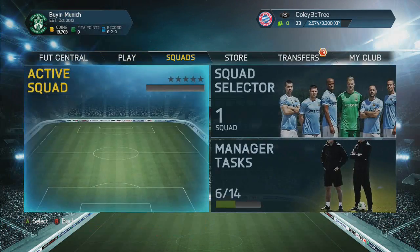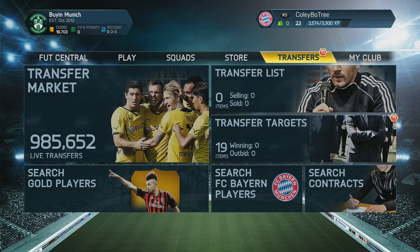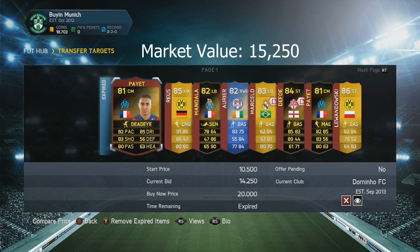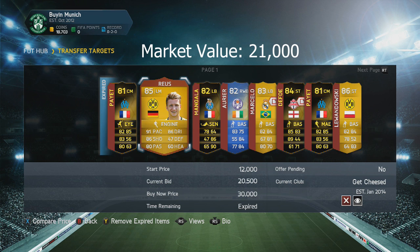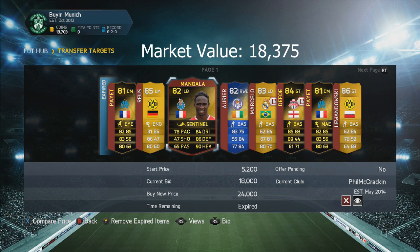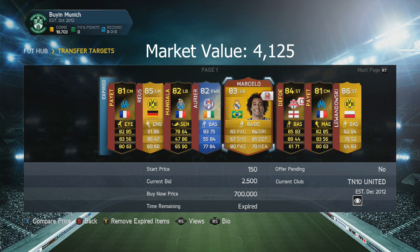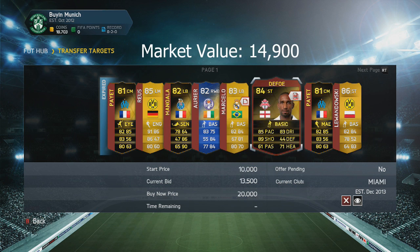We're going to have a look at the transfers because I did try to do some trading and it was very hard this year. I can't get over how tough it's been. I'm just going to run through my transfer targets and all the players that I missed out on. I spent about 3 hours trading and you'll see their market value and the current bid to see what they sold for. Now if you take the 5% EA tax into consideration, there's literally no money to be made. Compared to previous years, there was always bargains to be had.